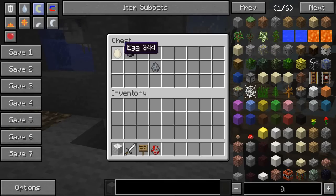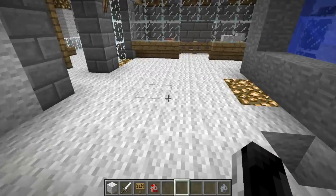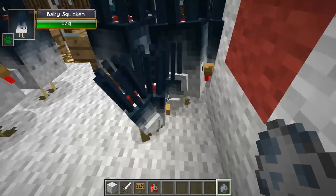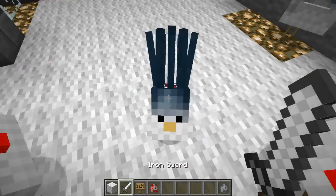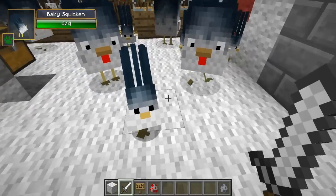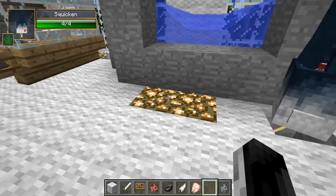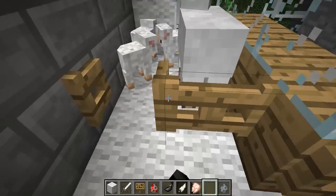So how to get these guys: you take an egg and then an ink sack, and you'll spawn a squicken. They have baby ones too — little squickens everywhere, and they sound like chickens, which is good because I don't think squids make a noise. Let me know in the comments what does the squid say! Now the little baby squickens don't have a drop, but the big guys drop feathers, ink sack, and some chicken — not too shabby.